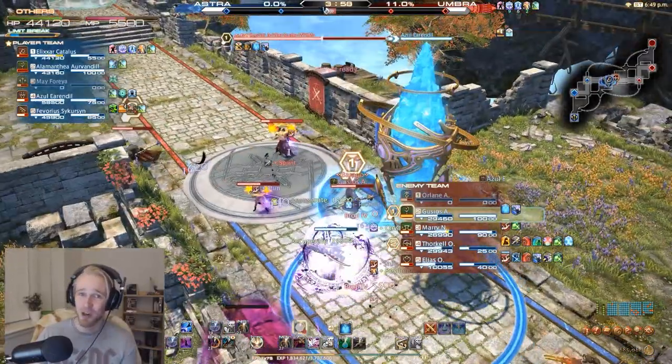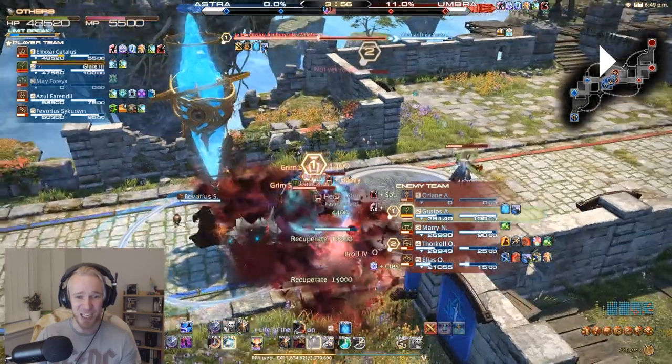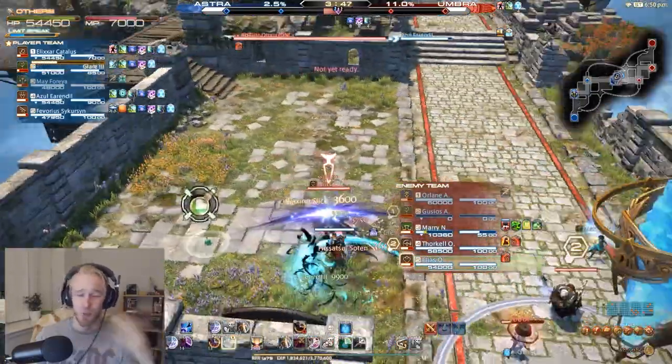I nearly go down but Arcane Crest brings us back up. This is the ideal scenario to be in as Reaper — they're all kind of low, they're missing a guy. Even if all of these guys focused me right now it's mostly healers. Ninjas are a real pain in the ass for Reaper — I'd highly recommend focusing those down and forcing them to run before you commit like this. But they're all feeling really weak right now. This is the ideal situation — we can start frontlining. Arcane Crest is just that good: we pop it again, want it to break so we're healing everybody, healing ourselves and all nearby teammates.